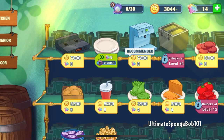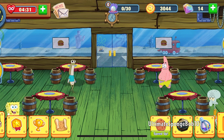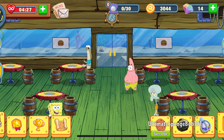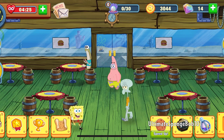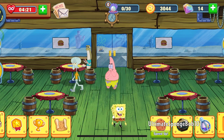We have 3,440 coins — not enough, again, to buy any of the upgrades, but we still have unlimited life for about five more minutes. I'll continue in the next video. See you guys later. Make sure to subscribe, like, share — keep it right here on Ultimate SpongeBob 101. Bye!